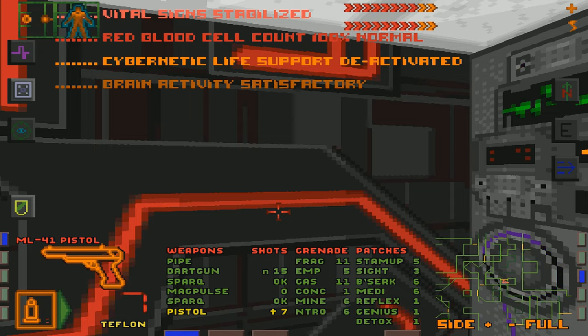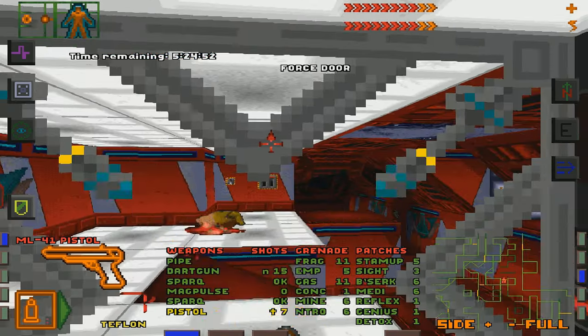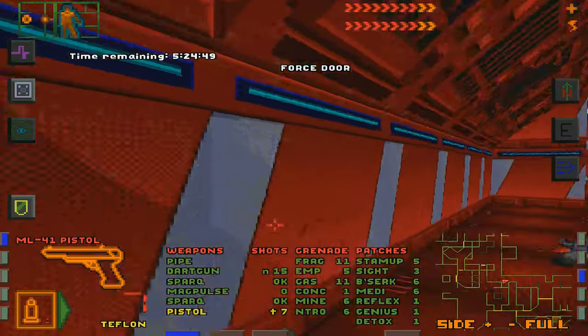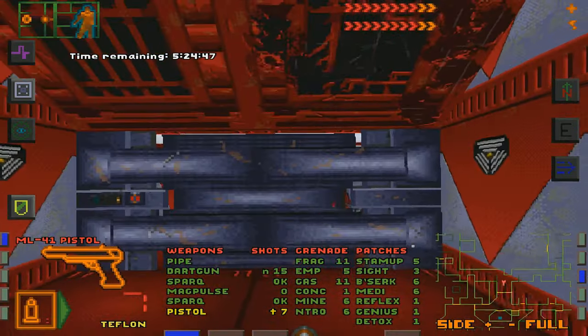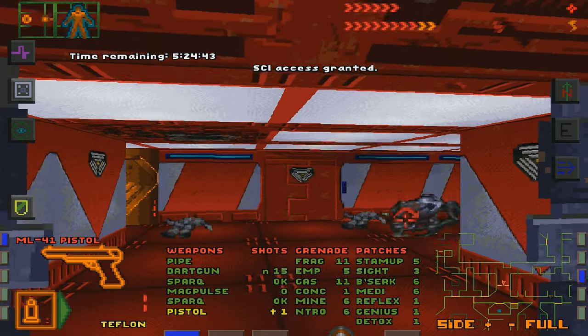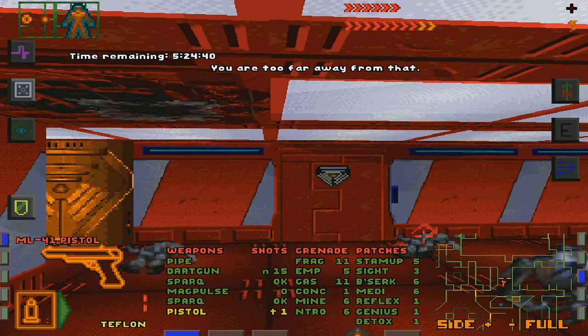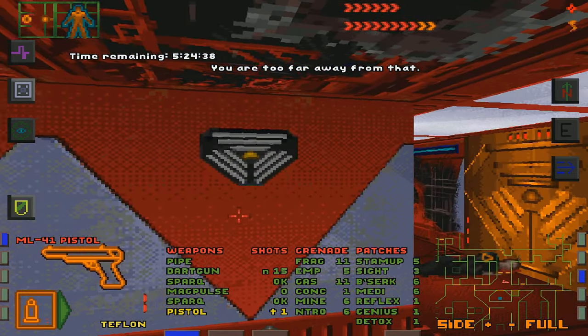Pretty soon we're gonna come to a point where dealing with Security 1 bots is going to be pretty old hat. One less Security 1 bot. It would be nice if we had a Fleshet gun right now, but I guess we don't.